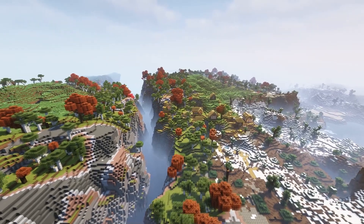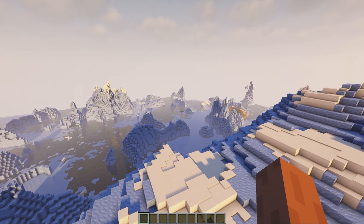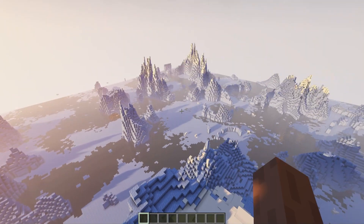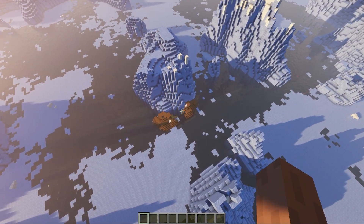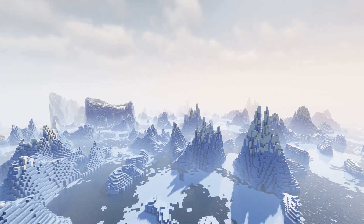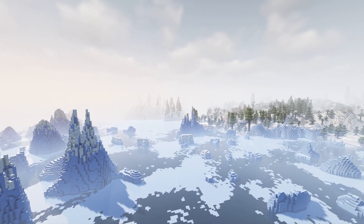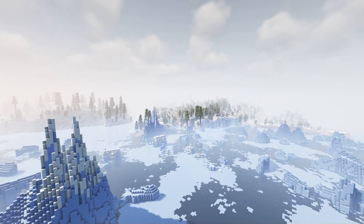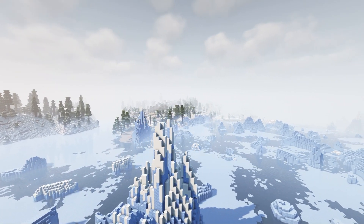Seed nineteen brings us to icy spike biomes with polar bears. Pretty much it — a huge spiky biome with ice, a shipwreck turned sideways, and another shipwreck. Turning around there's some forest generating, which makes for an epic hardcore map. But not something we need for our very own spawn.